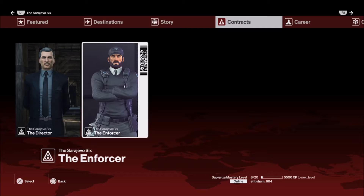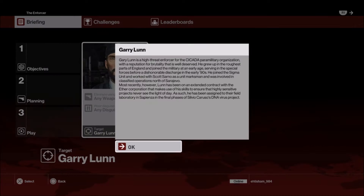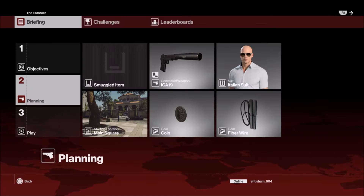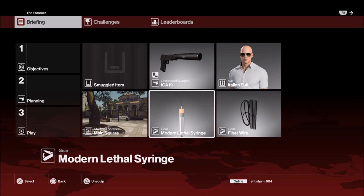Welcome to my Sapienza contract number two, called 'The Enforcer.' The target's name is Gary Lunn — you can pause the video to read his backstory. First of all, I'm going to replace the coin and swap Gary with modern lethal syringe. You're going to need that, I am telling you, you're going to need that.